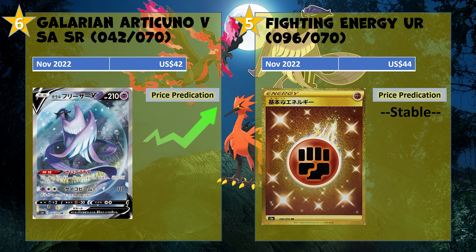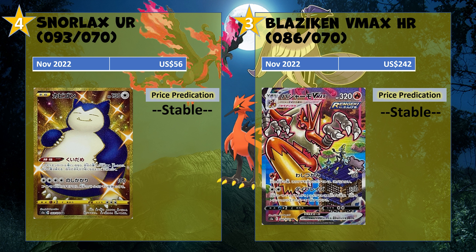At number 5 we got a utility card — the Fighting Energy gold one — going for $44. These gold utility cards and tools tend to be around this price point, like $30 to $50 US, because people would want them in decks if you're playing a fighting deck — it's a bit of a flex, and nice to have if you collect all the gold energy cards. I think it'll be stable; I don't see much of a push for it to go up unless there's a future meta deck that uses fighting Pokémon, which might cause a blip, but then it'd probably come back down.